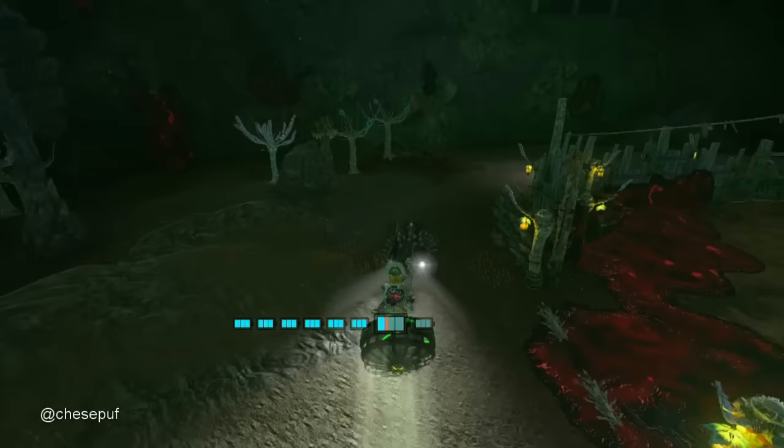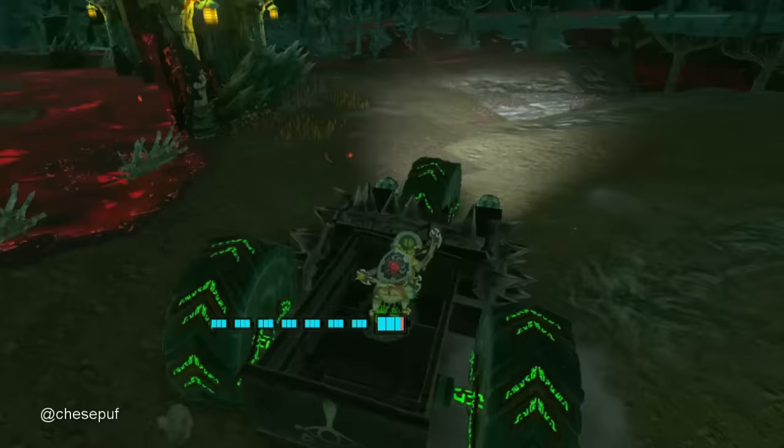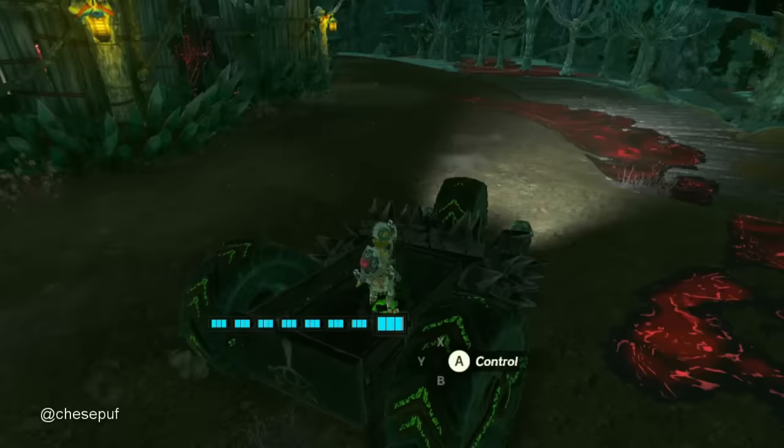We need to take out the soldier and then save it to our auto build. It's got three wheels, it's got spikes. This metal base is only three zonite, which is great.